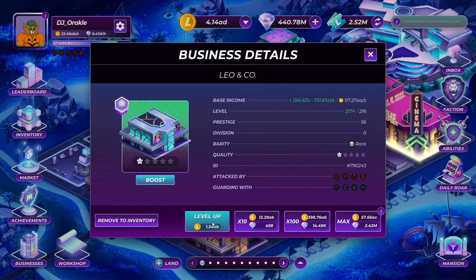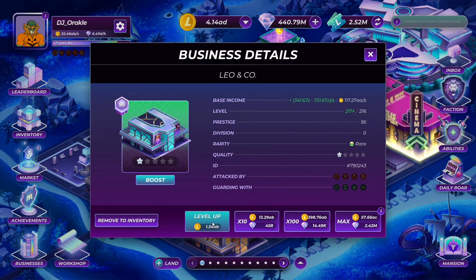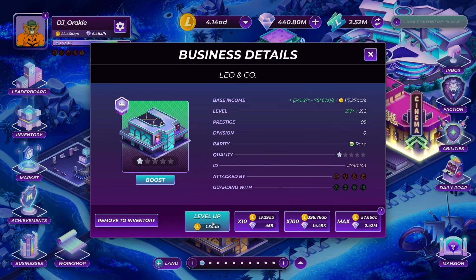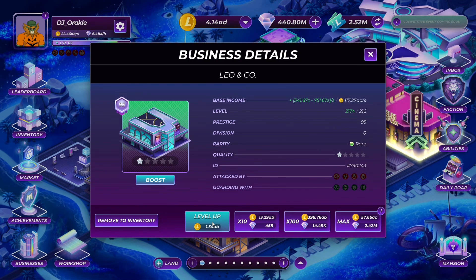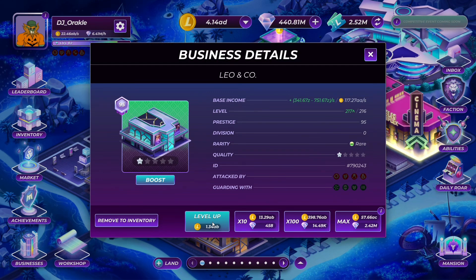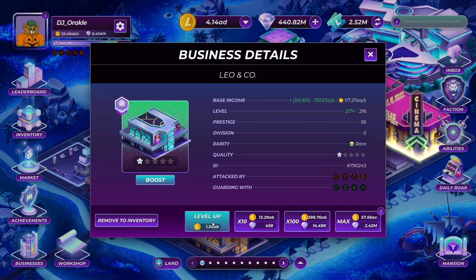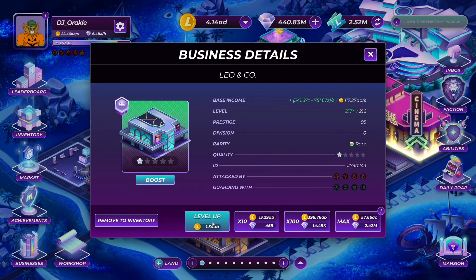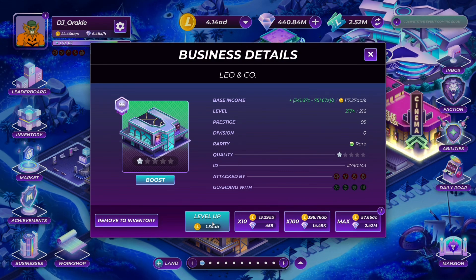There's also a new auction feature to address previous market private sales and ensure a fair and enjoyable experience for everyone. This will foster a fairer and more transparent market, allowing players to bid on businesses at competitive prices. All items will be auctioned off before they are listed on the market.